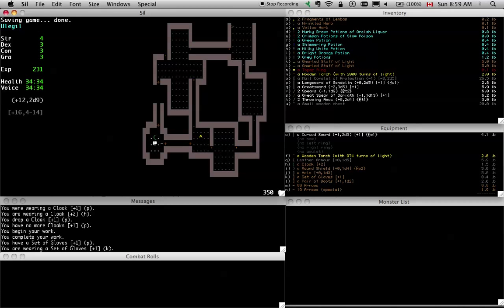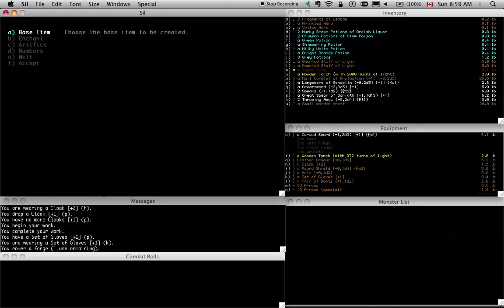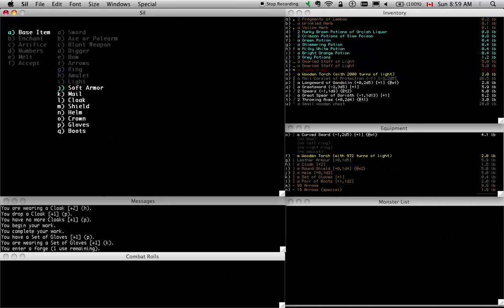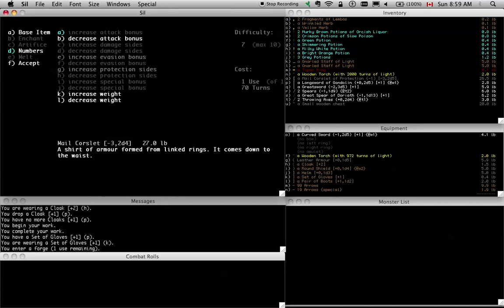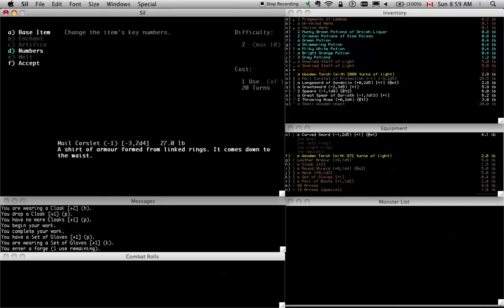So I'm just going to take some plus one gloves. With this build I don't really care about protection too much — which is probably why I die all the time. I like to really emphasize evasion because I'd rather not get hit than try to absorb the hit. So now I've got my gloves — another point of evasion. I have my full evasion boosting kit.